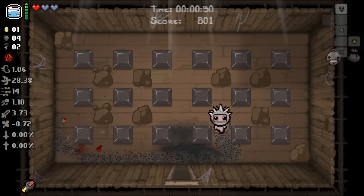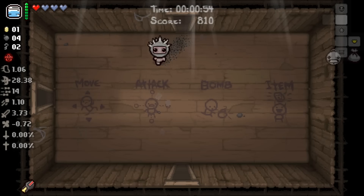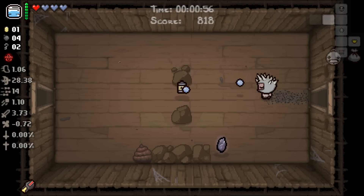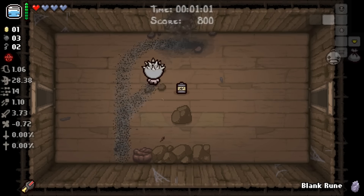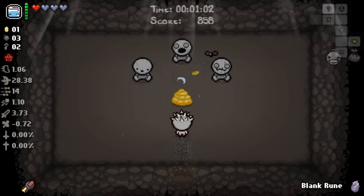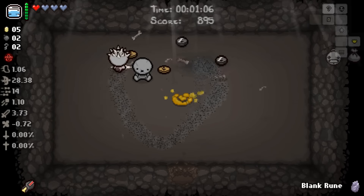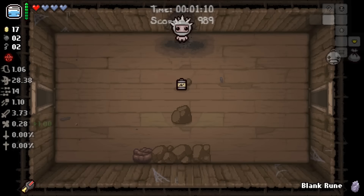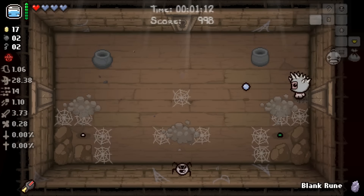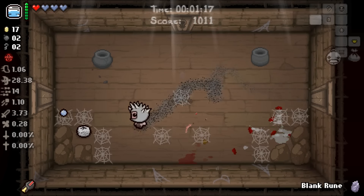At least we got some bombs there. Obviously I did want to blow up this, but single Spirit Hearts - a little bit on the cheap side. Blank Rune, probably a Secret Room. What are we looking for? Honestly, we need a Tears Upgrade. The most likely place to get a Tears Upgrade is obviously - I mean, the luck's great and the money's good here - but the most obvious place is the boss fight at this point, because we've already seen our Item Room.